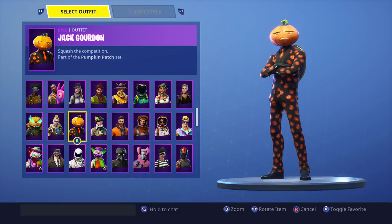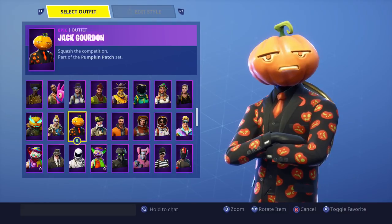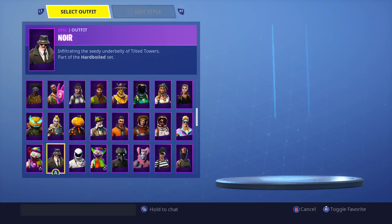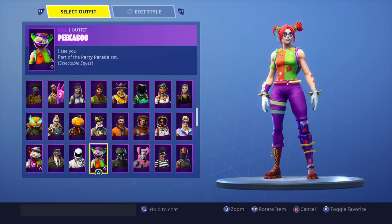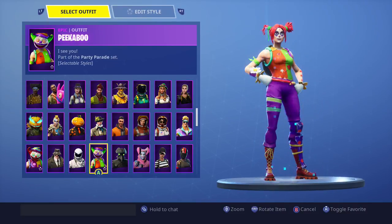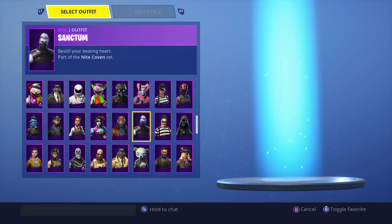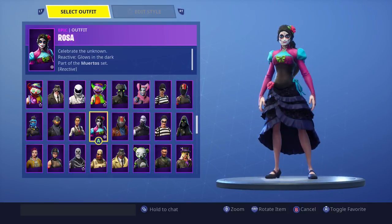We have Hollow Head and Jack Gourdon — I picked up all these skins. I think Jack Gourdon was going to be a rare skin but they brought it back in the shop again. We also have Ludwig, which is part of the Oktoberfest set, and Night Night and Peekaboo. A lot of these are Halloween skins. We've got Plague and its opposite, Scourge.